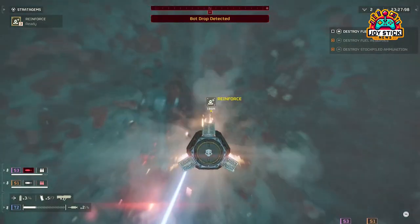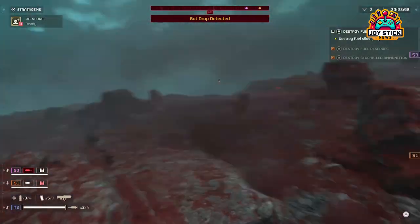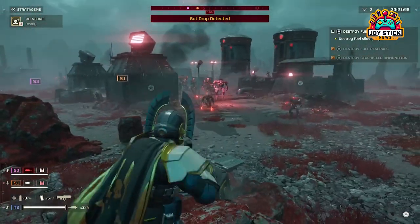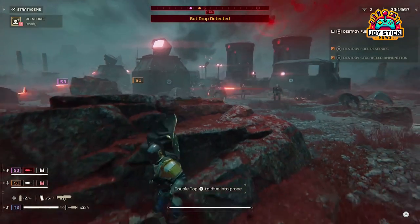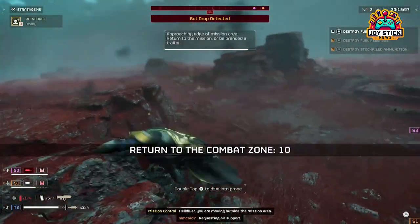In the heart-pounding world of Helldivers 2, offensive stratagems are your keys to delivering devastating blows to the enemies of Super Earth. Let's dissect the most powerful stratagems you can unleash, and how to deploy them for maximum battlefield impact.